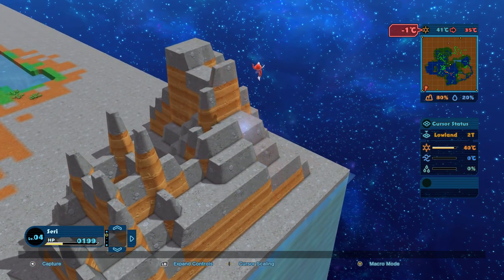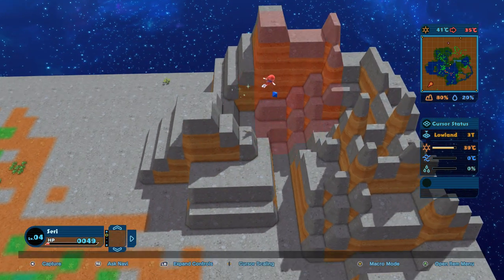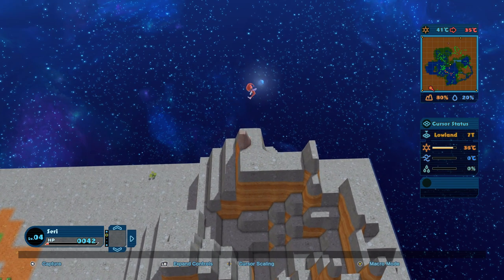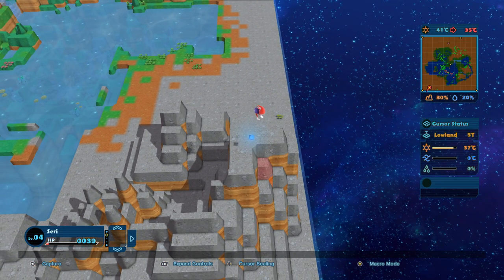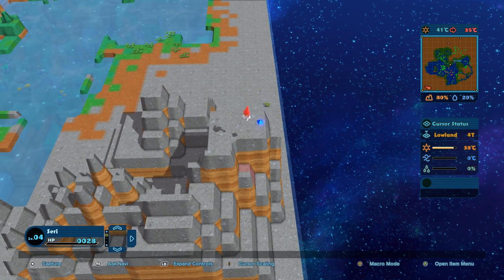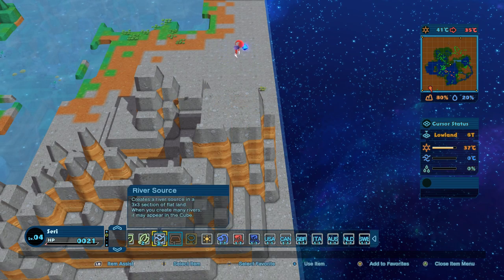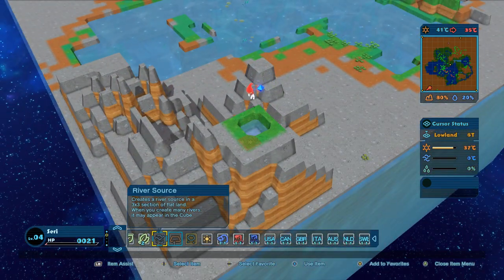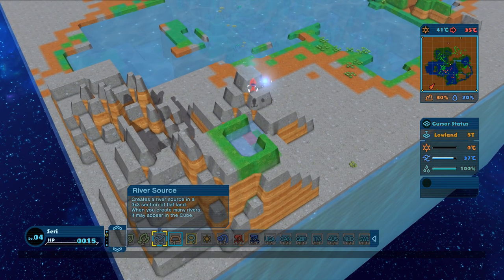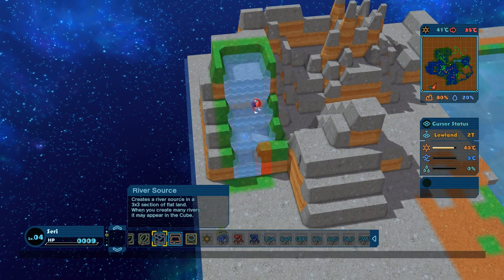I'm really excited about having this guy and maybe he'll spread over here. Let's get moisture going — we'll build ourselves a little spot for a river to come down and start making life a little bit wetter. There we go — life a little bit more moist for the plants, which are my goal. I need the plants. Down you go, up you go — all right, we've got this. Now we just need our river source and there we go.